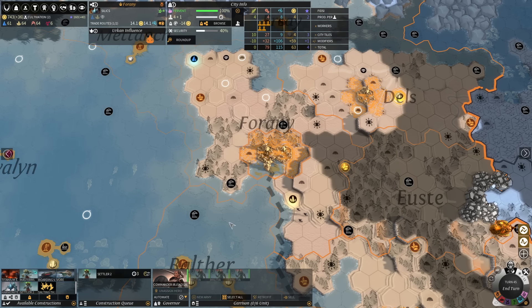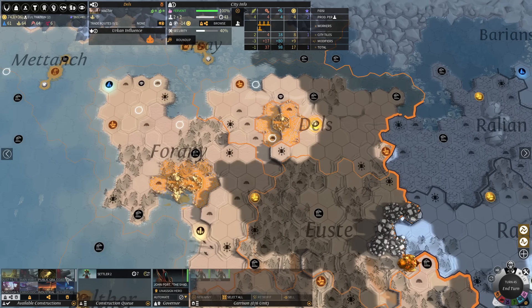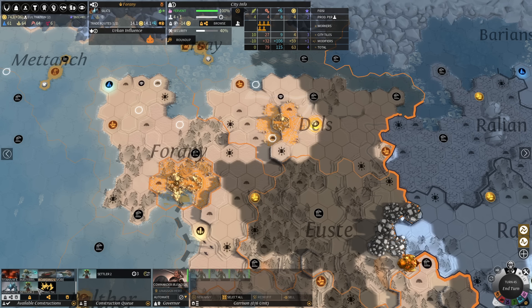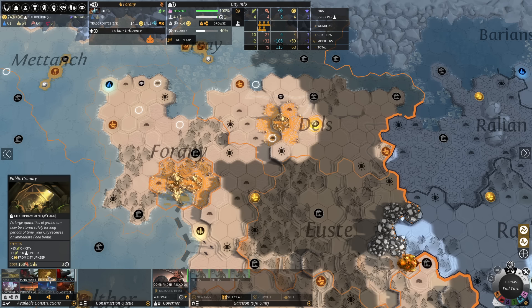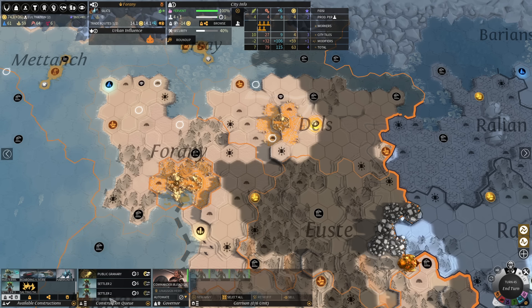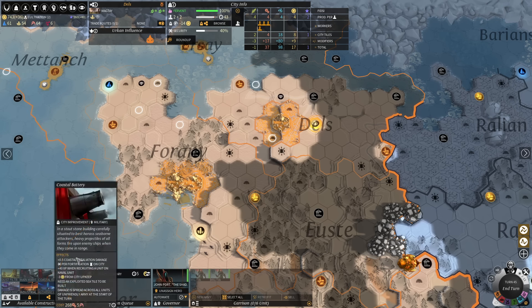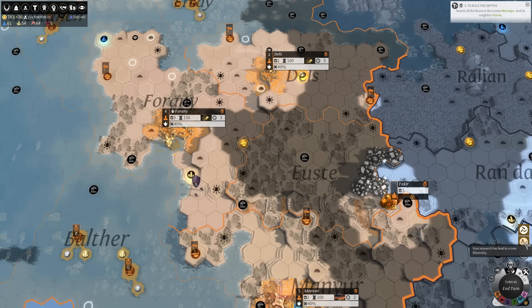Both of these cities are going to pump out a settler real fast and then we can worry about the granary. Forney is so close to another population point — we'll get one more body in one turn. So I'm going to put one turn of building toward the granary and then swap to settlers. We'll have an extra body to do it with. In Delz we're going to go to the granary straight away. Let's start pushing some population in these cities. Winter is one to 13 turns — a fairly short winter, and the new effect is not that bad. I think we're doing okay, managing to survive the vicissitudes of a hostile planet.